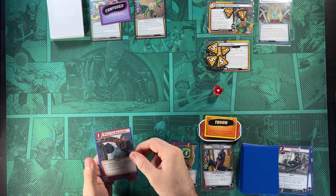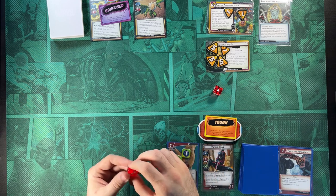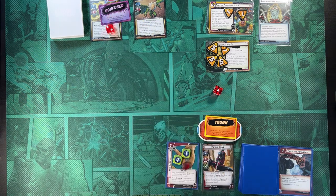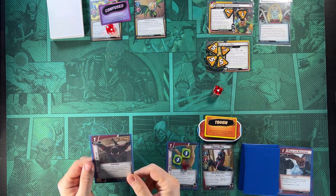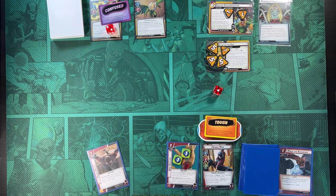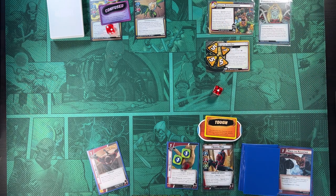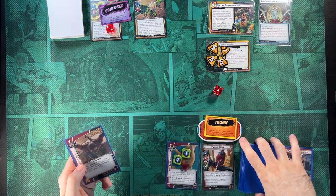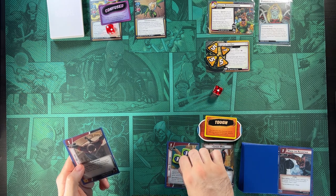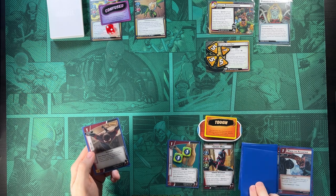We exhaust a Web Shooter to play Press the Advantage, dealing two damage to Electro. Since he's stunned or confused, we draw a card — Power Within, which is nice; we'll hang on to that. Then we use our activation to Thwart, keeping down the Sinister Synchronization. We draw up to five: Hone Technique is there — good.